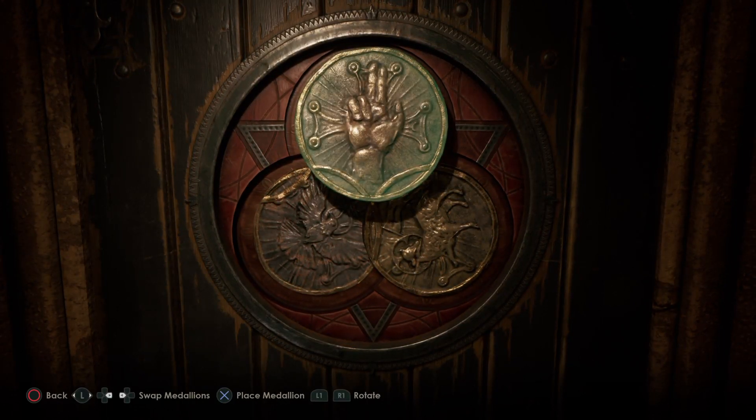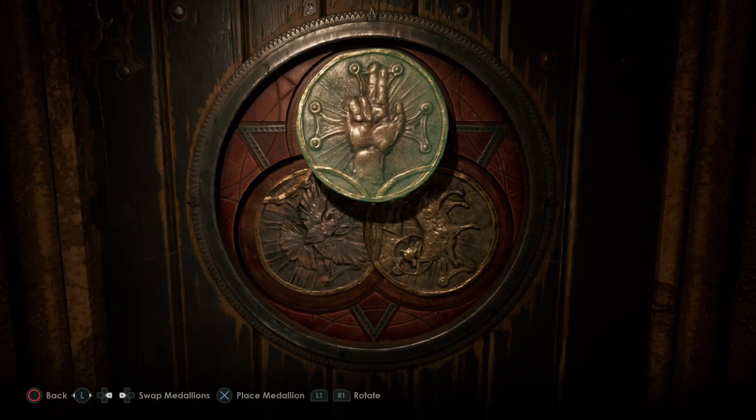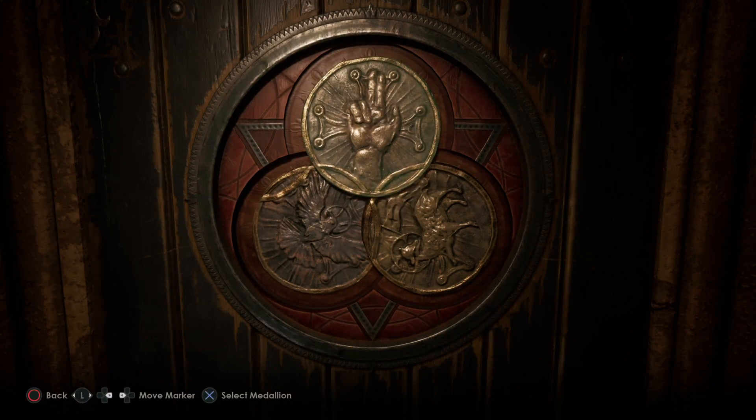The hand goes on top. When placing two of them, the little extra design at the bottom was meant to go with something on the outer rim. This time they actually interact with the other two medallions, so you want them to look like circles overlapping.